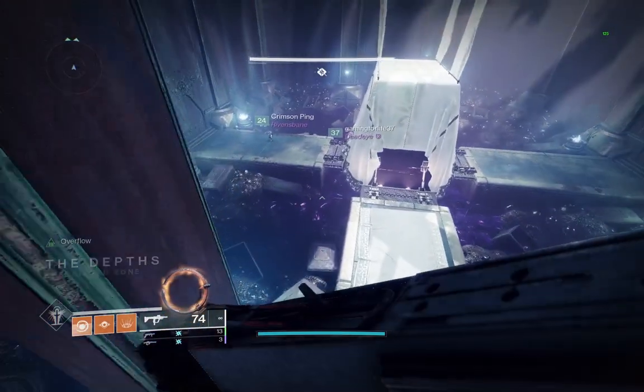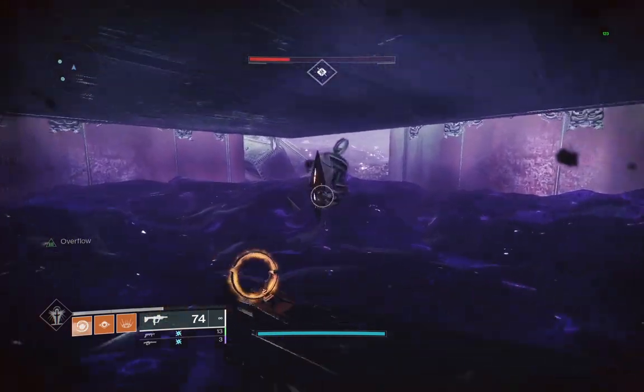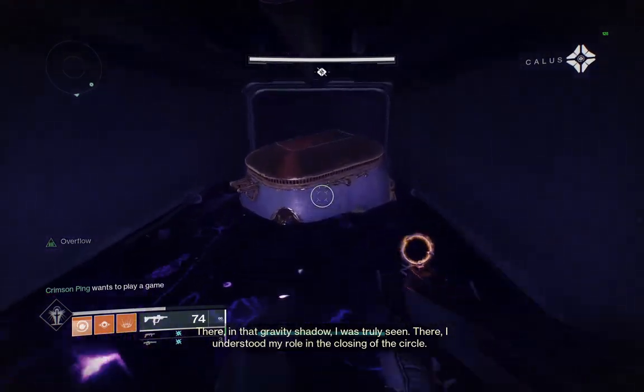When you reach this room, go underneath the structure to find a secret chest and a hidden memory. Then use the bells to reach the top of the room, where you can reach the final encounter.